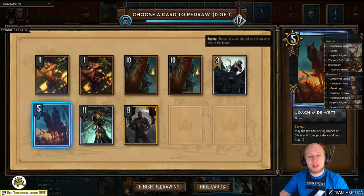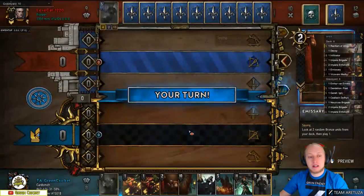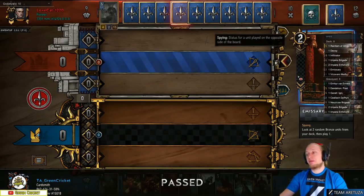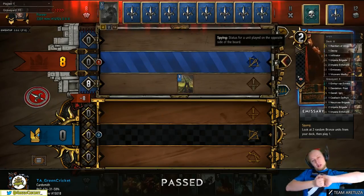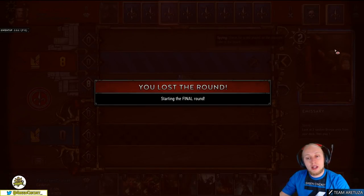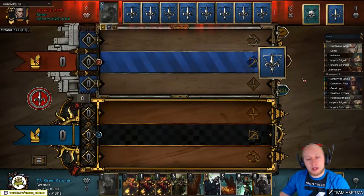This is hard — if we draw a Rainfarm we have a problem actually. Maybe we should get rid of one of those. Let's see if we draw into Rainfarm. We didn't thin too much, so it will be hard for us to actually get our Nausicaa Brigade in there. But we can thin a lot, and we didn't draw Rainfarm, so that's fine.